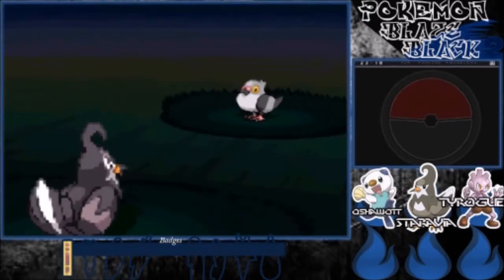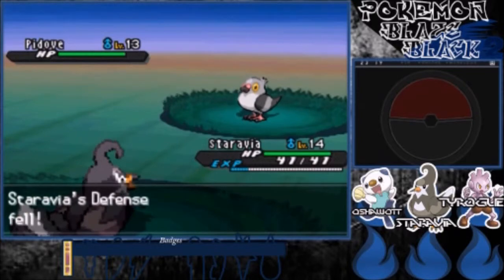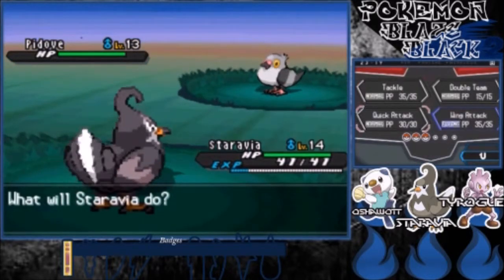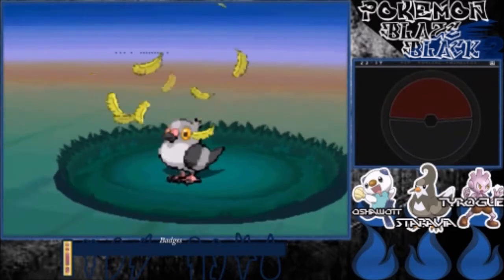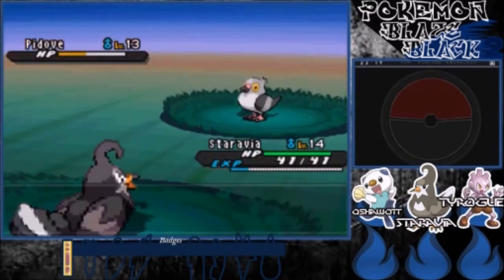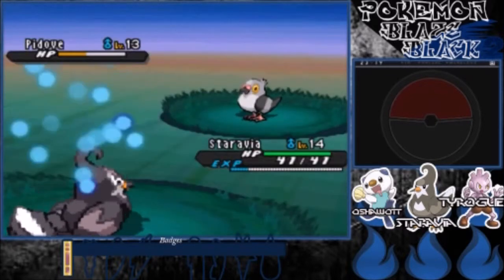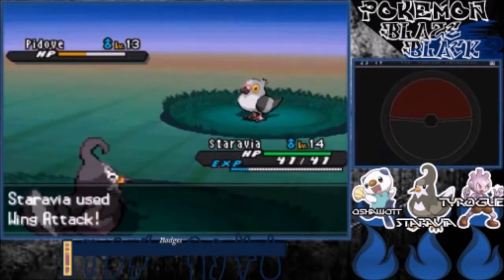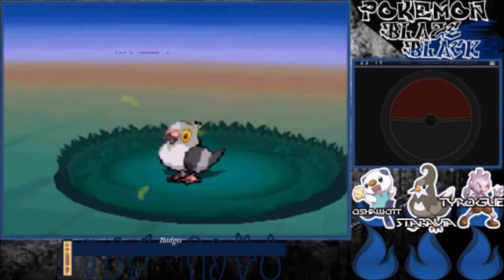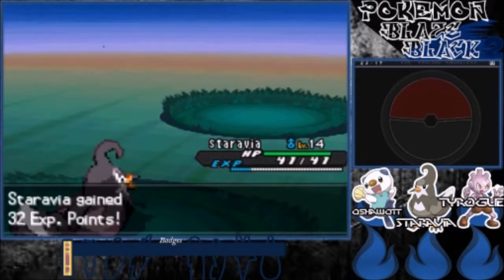Or we can switch out to Starravia. Leer. I'm going to go for a Wing Attack — wow, that's going to be a two-shotter. All right, P-Dove is down. Starravia, Tyrogue, and Oshawott all get experience.